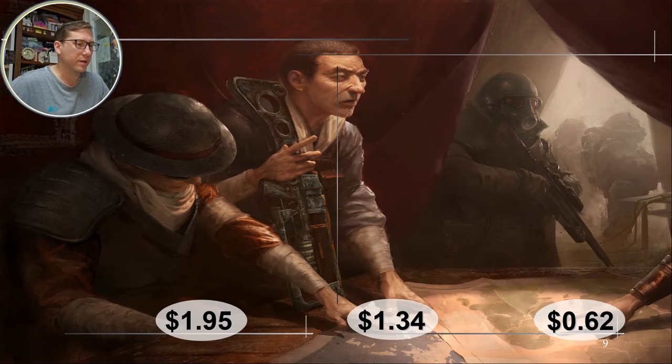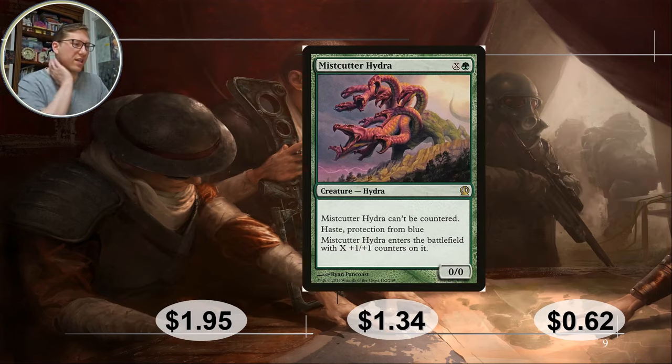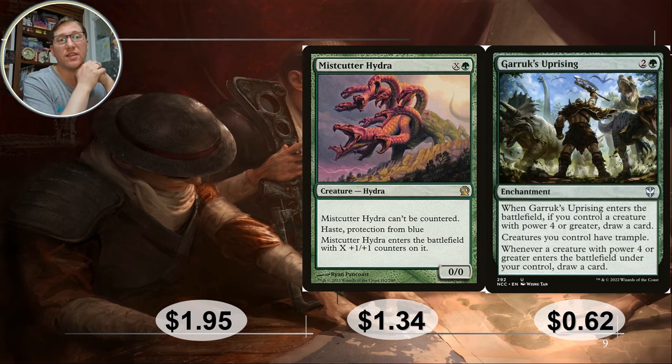Here's one of those X-cost hydras: it has protection from blue — blue is always a hassle, nice to have something for that — and it can't be countered, another anti-blue bonus. Even if you cast it for two (X=1 plus one more), if Gargos is out it becomes a five-five. That's a 1.34 for that one, very worthwhile.